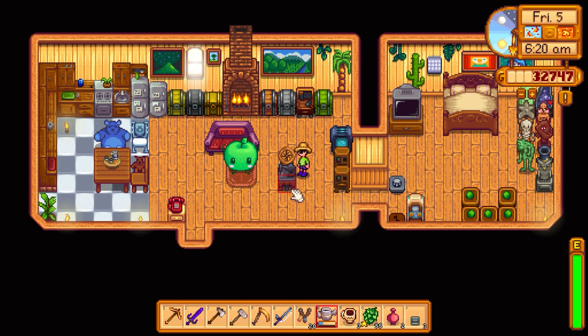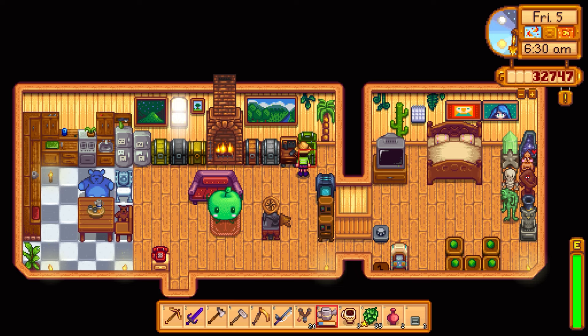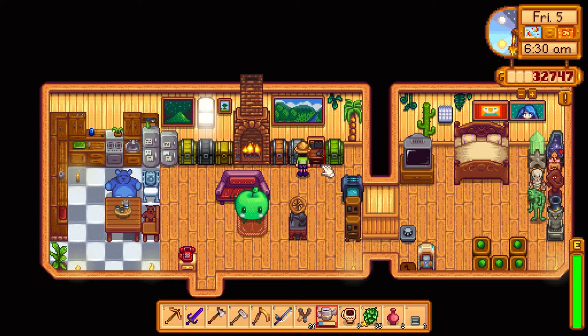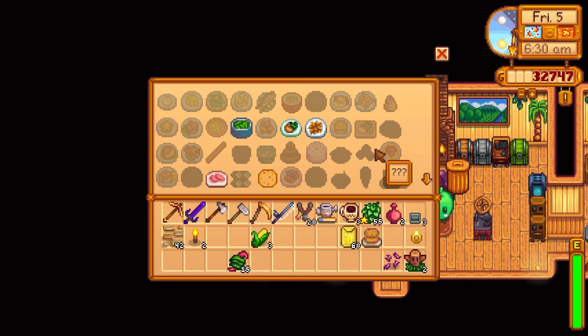Got comments saying I should experiment more with the sewing machine — will do that in the future. Putting random items in storage. Got some extra coal. Going to the Adventurer's Guild to sell the glow ring. Now have 10 coal — checking if I can make another bee house, but iron bars are still the limiting factor.